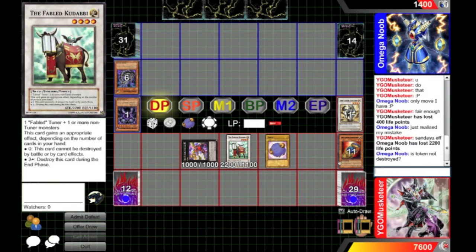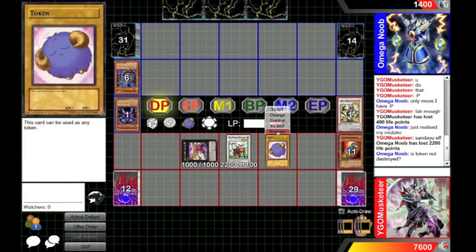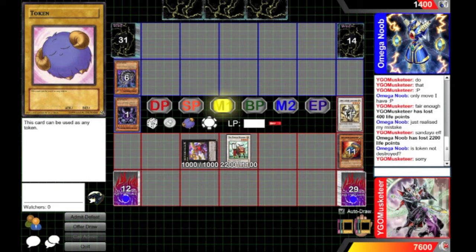The deck will still fall short to Max C, but that's going to be the nature of any deck that uses special summons. At least with Valor, if you Valor a Lockcat, I won't be completely screwed.